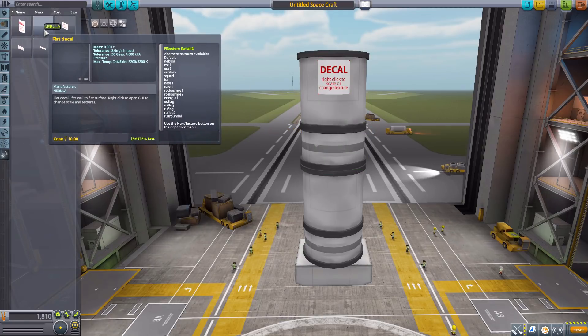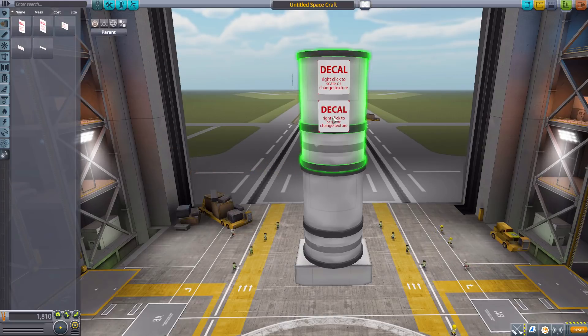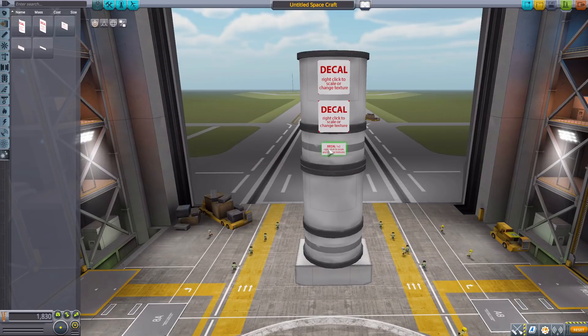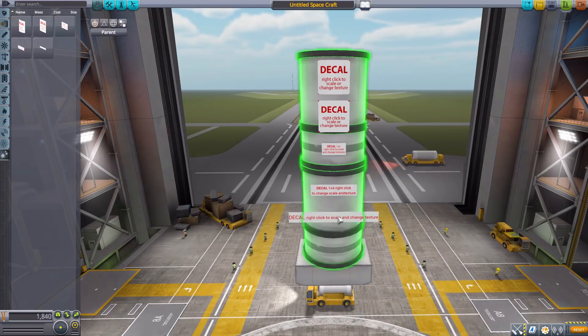If we zoom in here, we can start placing these on. We have five different styles of decal: first is the curved decal, then the standard flat decal, a 1x2 flat decal, a 1x4 flat decal, and finally a 1x8.